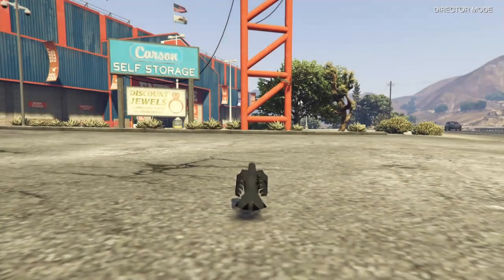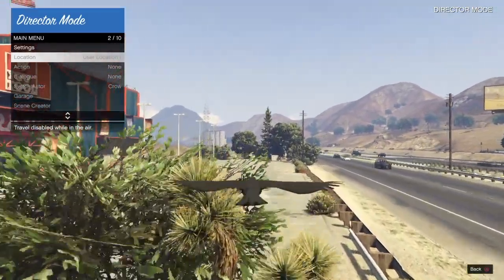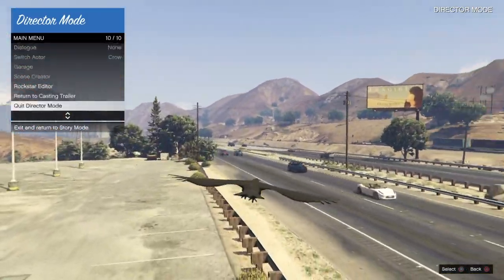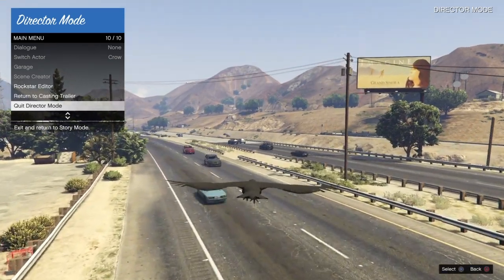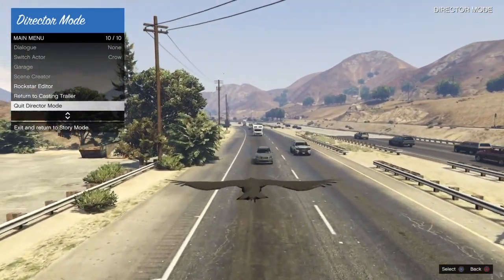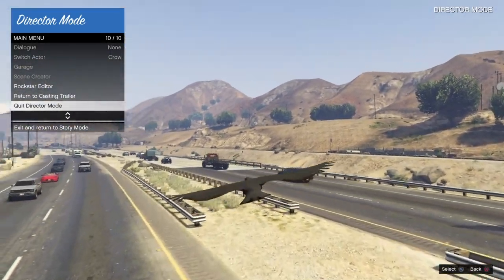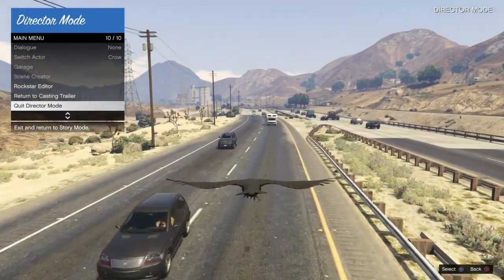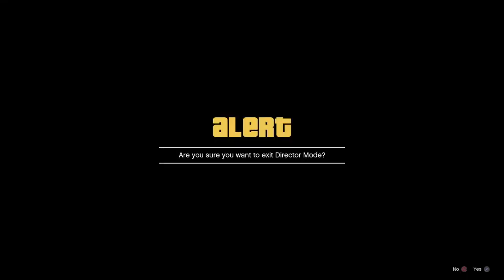I choose somewhere along the freeway section. I pick two spots and go back and forth because not every time you'll get this the first time. In this video I do get it the first time, which is very rare — normally it takes me about four times. Once you're in position to kill this bird, just take off. You don't have to bash the X button to fly; you can just glide. Bring up the interaction menu and hover over 'Quit Director Mode'. Just make sure you're ready — fly toward a little van and just before you're about to hit it, select X on that.